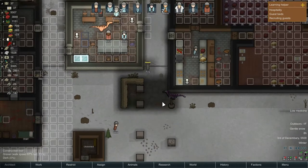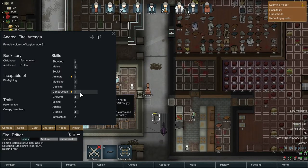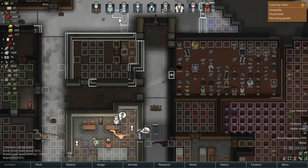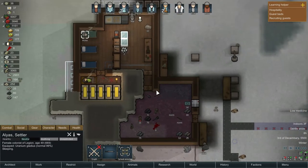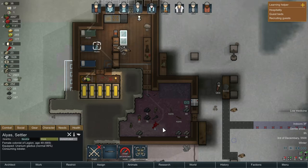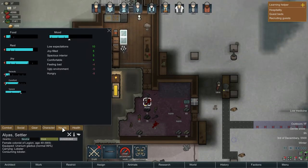He's building the roof - that's our newer constructor guy, he's not very good but he's getting some experience. Our main builder is sleeping in today. I'm going to wake her up early - time for sleeping in is over. She needs food too, so she's going to eat a raw lobster - why not? Thank you Randy Random. Probably going to get food poisoning but just fuck it, eat it raw.